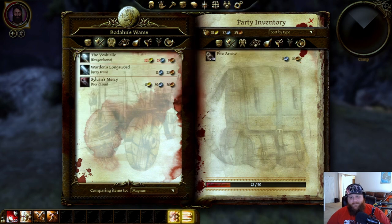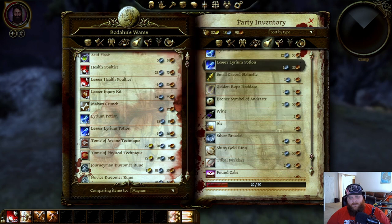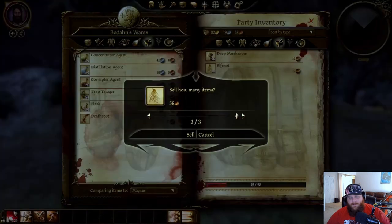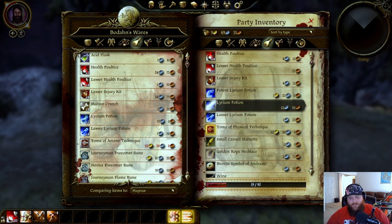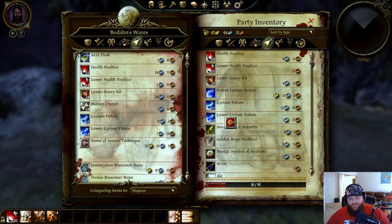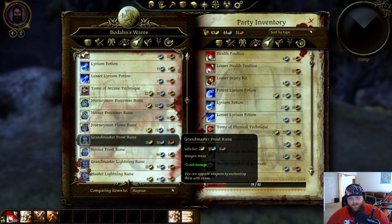One long sword can go away, this leather armor can go away, the clothing can go away. The acid flask can go away. We pick out quite a bit of this stuff. We'll pick this up because it's a good-priced one to do the money exploit with — we will eventually be buying this outright. We'll pick up the Grandmaster Frost Rune for sure.